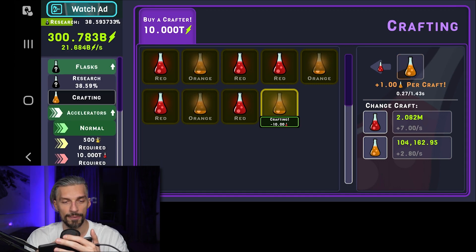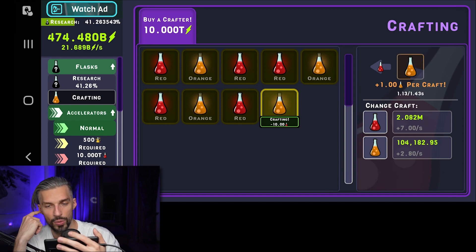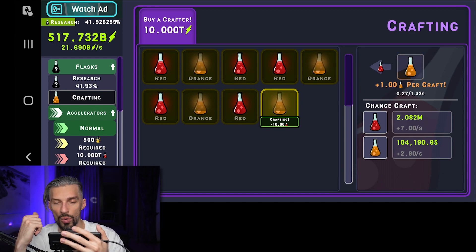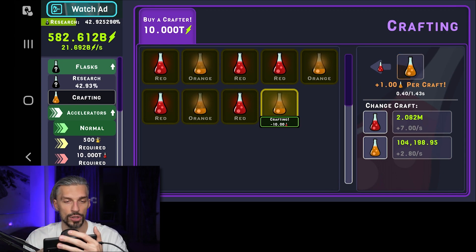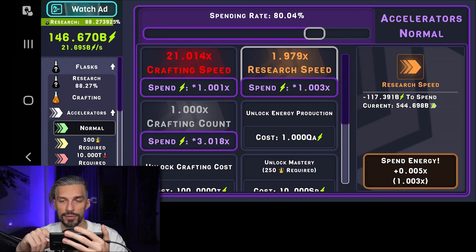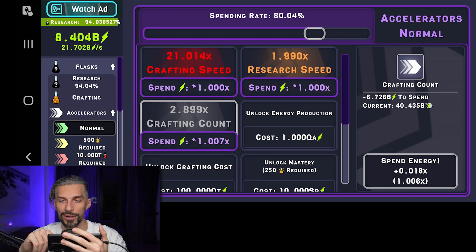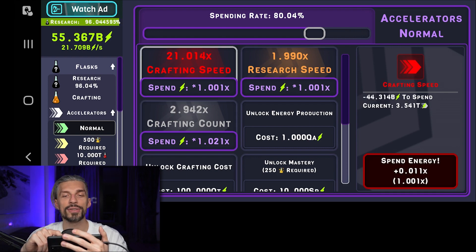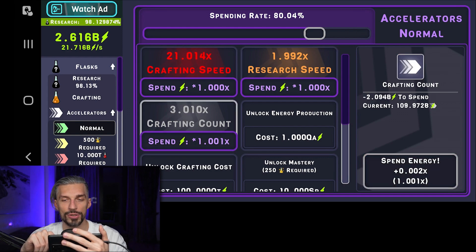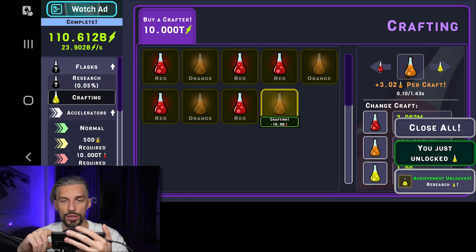Let me check the inventory — looks like it's on the right. We've got 104,000 orange flasks, so we should be able to go and unlock the next research. Bam — research speed, yellow flasks, crafting count. This is crafting speed, this is research speed boost, and this is crafting count, so now it counts more flasks when crafting. We've unlocked the yellow flask.